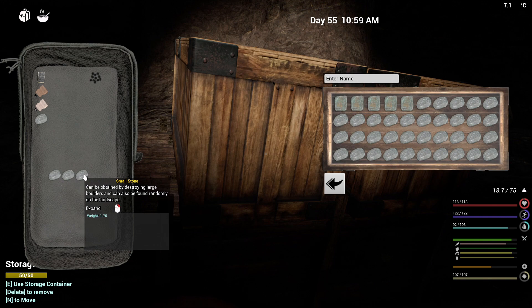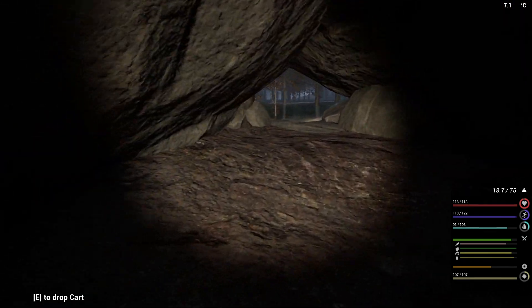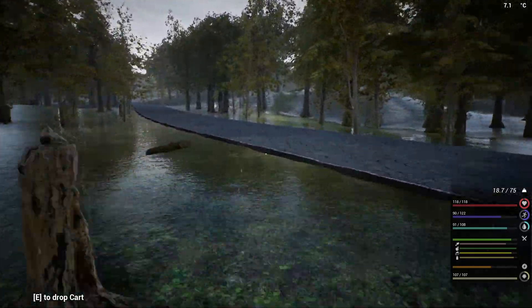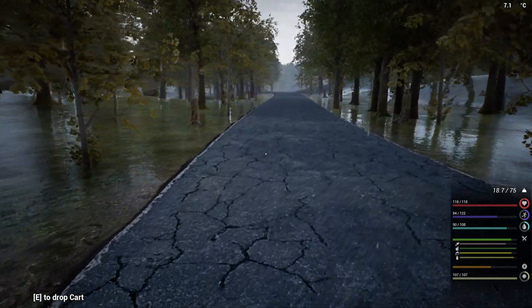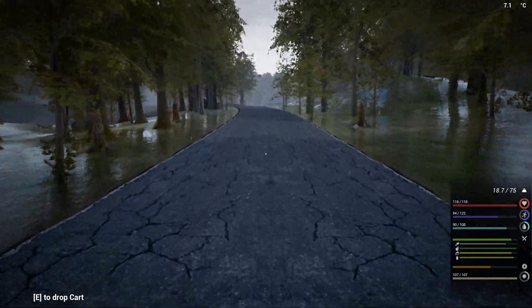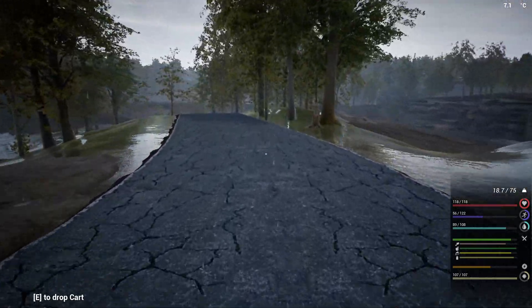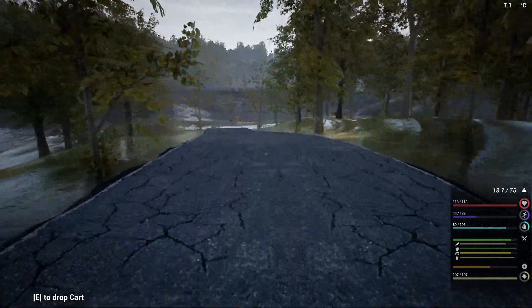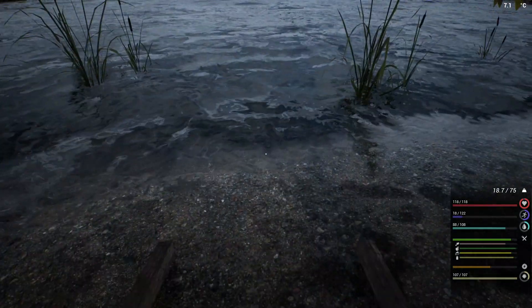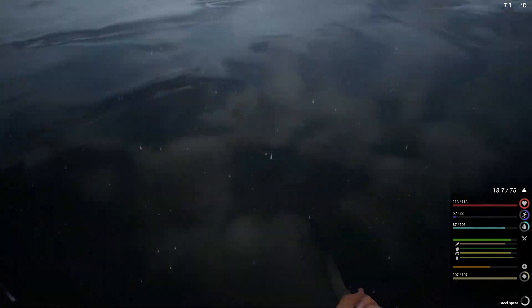Let's get as much of this put away as we can and grab a full inventory of fish. I'm not going to grab the small ones because those only give one fish, but we'll grab the tuna and the trout. Turn the flashlight off because we don't need it, but we do need chicken. So where are those chickens? If we had maybe about 10 eggs we should be good for the winter, because winter is only like three hours long.